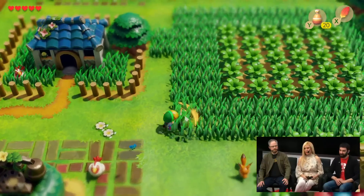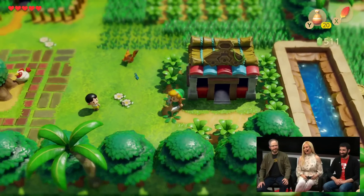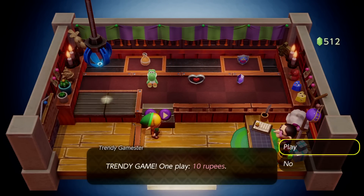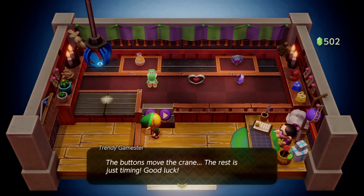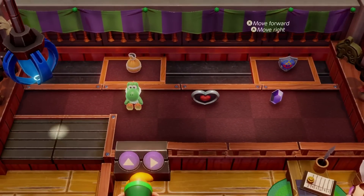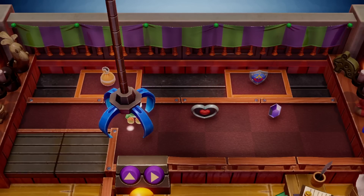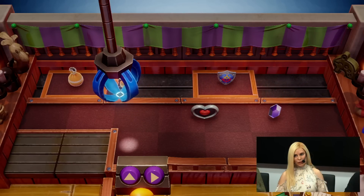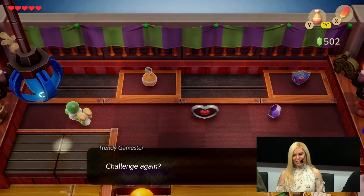The perfect way to bring this world to life. I didn't mean to hit those Cuccos — don't do that either. So I'm going into the Trendy Game Shop here, and even fans who played the original game are going to notice a little bit of a difference, because there are actual real crane physics going on. I'm going to try my best to get this Yoshi figure, but it's pretty difficult. The crane physics make this a lot more fun, I think.